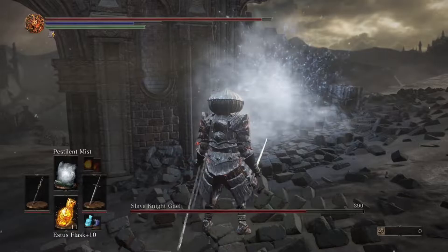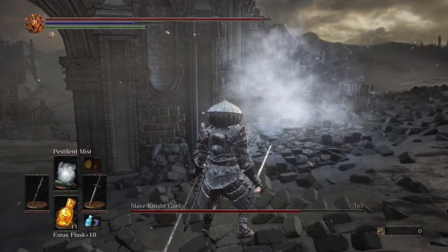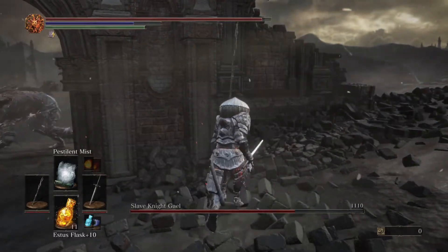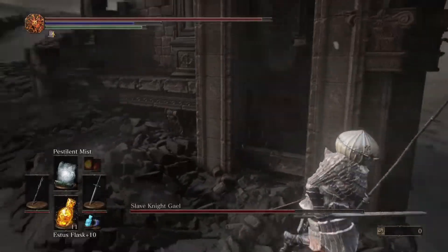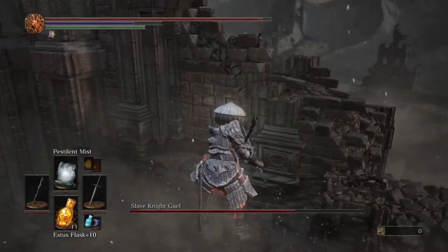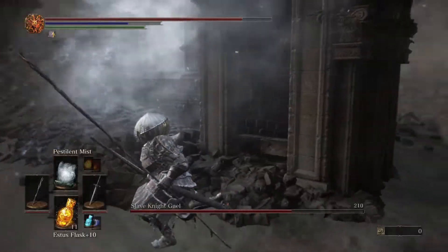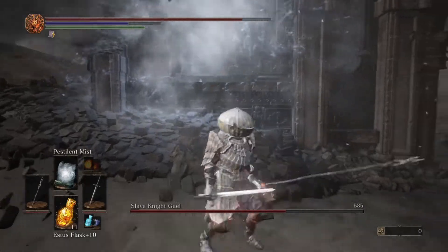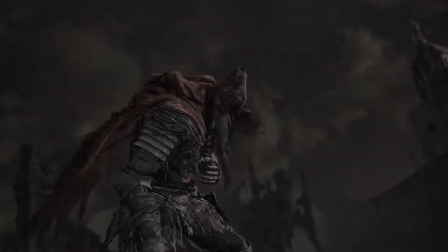If you just want to get to the end of the DLC, what you are really going to need is the Pestilent Mist and some sort of catalyst to cast the spell. You are going to need the right intelligence to use Pestilent Mist as well. I am a pyromancer, so I was investing in intelligence and faith the entire game to use my pyromancy, which had the knock-on effect of also being able to use all the spells and miracles as well, because I had leveled up both stats pretty far.